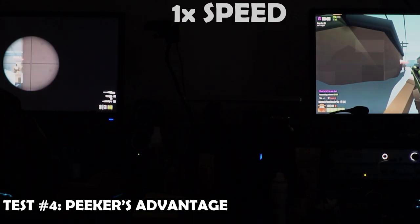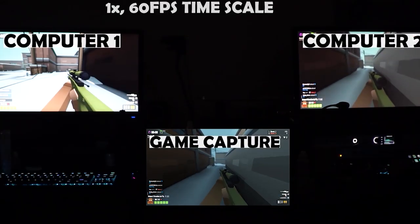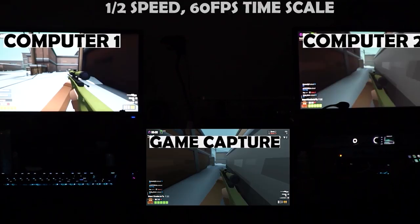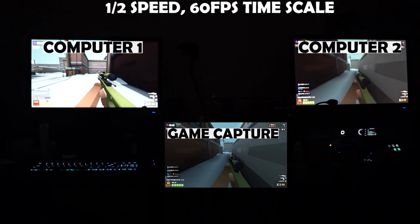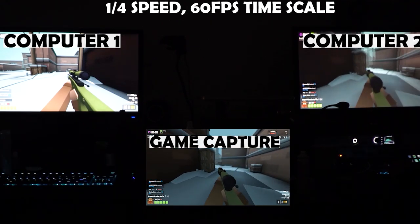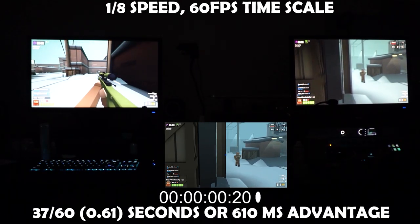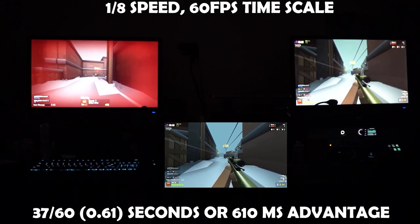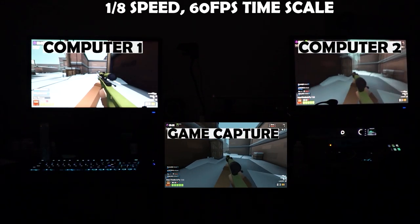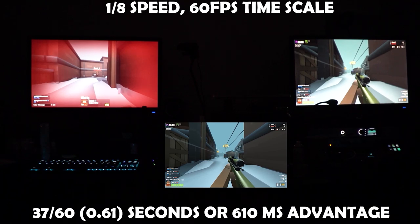In the first clip, it wasn't the most realistic situation because I was simply strafing. So next I'm showing a more realistic scenario where an enemy is going really fast, picking up speed and flying around a corner. At 1x speed it's definitely a lot harder to notice. At half speed, first watch computer 1, then watch it again focused on computer 2. At one-quarter speed the problem is a lot more clear — computer 2 has a whole lot more time. And at one-eighth speed, the peeker's advantage is about 610 milliseconds — which I think is pretty high.